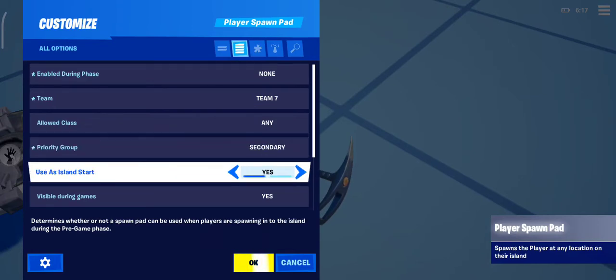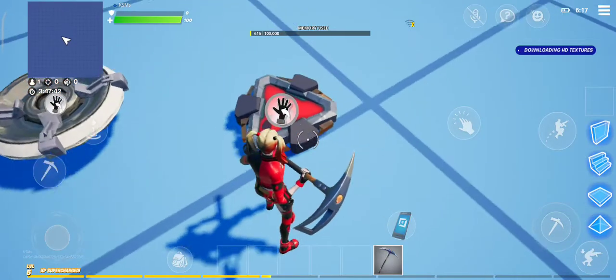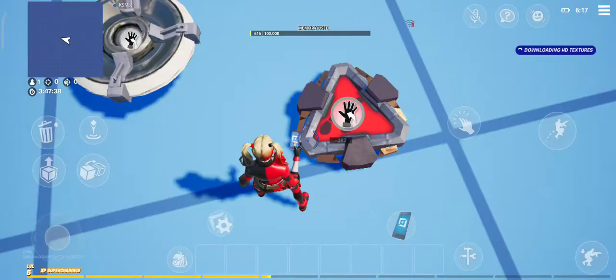Using island start, you can do this as an island sword or you can make it on an island sword, which is when you join a game and have to wait like 80 seconds until the game starts — that's basically it. Visible game is when you start the game and you want it invisible or visible. Turn around is because we put it in create only.